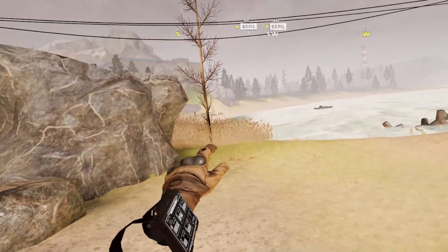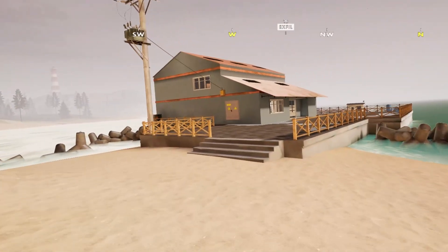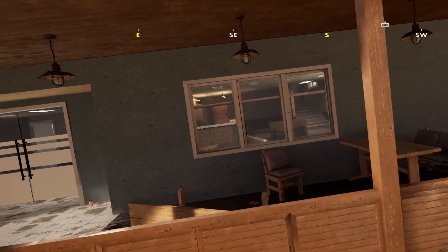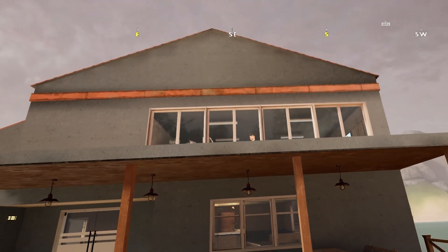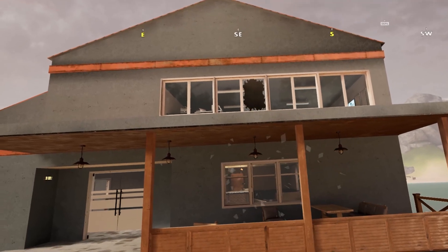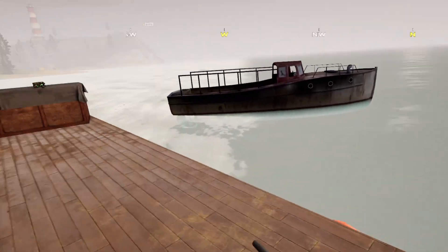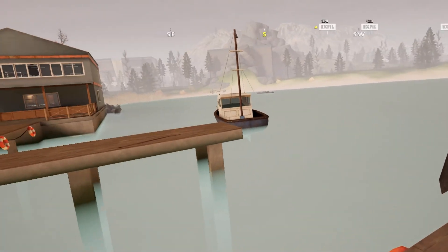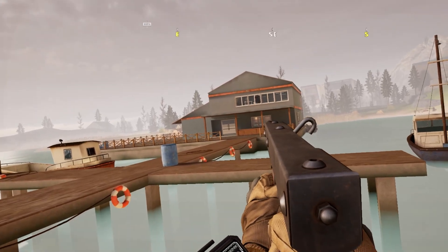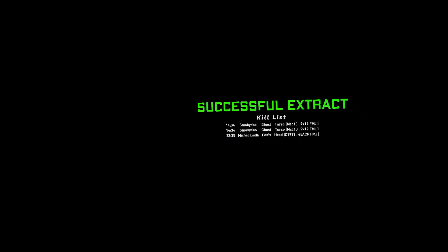I can see there's a man over there on the beach — looks like AI. Sneak past him. Here's the exfil. Let's get out of here with our new guns. Oh, I'm being fired at — there's another one in there. Damn it, get the pistol! Get me out of here! Woo, made it!